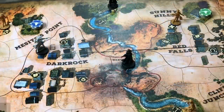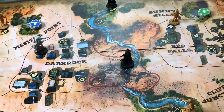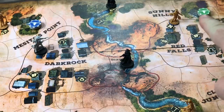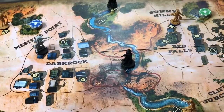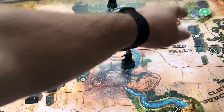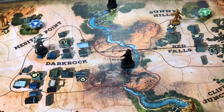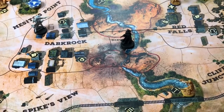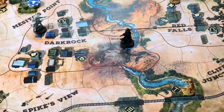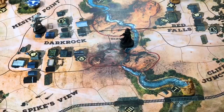On the outskirts of Dark Rock and Red Falls there are ranch spaces: Macedo's Point Ranch and the Sunny Hills Ranch. For one action you can acquire a cattle token and place it on your player mat. You then have two options: you can rustle the cattle by taking it from one ranch to the other and discarding it, gaining one wanted point plus the reward on the back of the token. Or, you can legally wrangle cattle to the rail station, gaining the reward on the back of the token plus one marshal point.